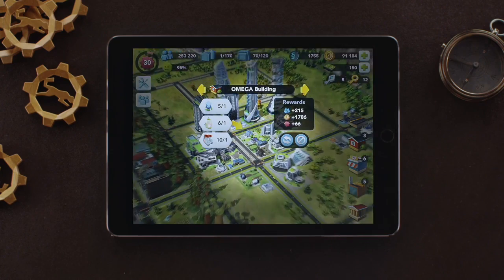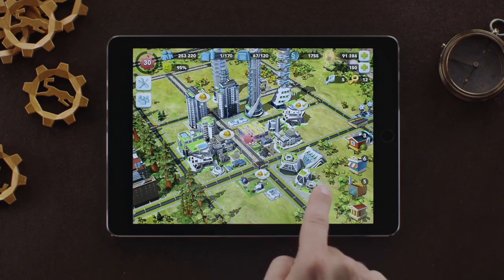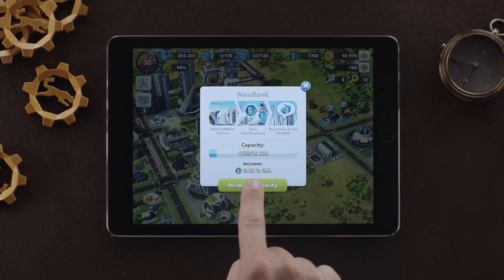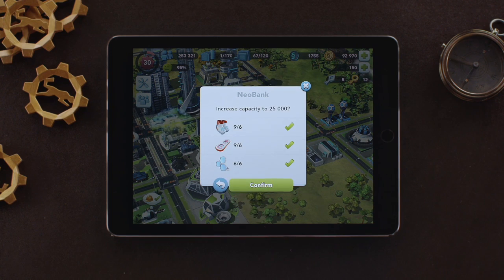You can collect Neo Simoleons from your Omega residential buildings. When you upgrade your Omega Homes, the amount of Neo Simoleons you can collect each day increases. Check your daily Neo Simoleon income by tapping on the Neo Bank. You can increase the bank cap by upgrading it using Omega items.